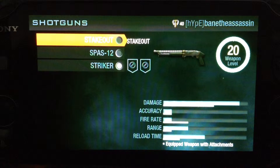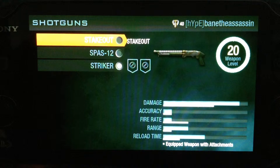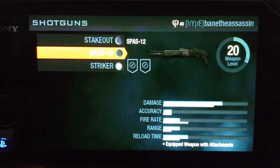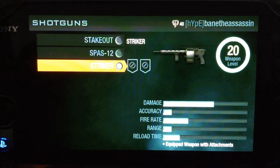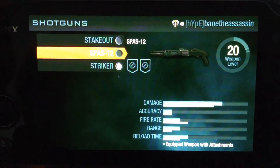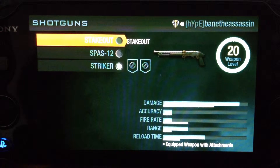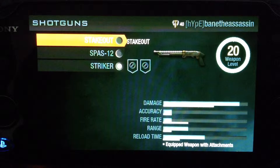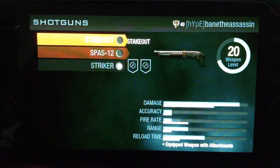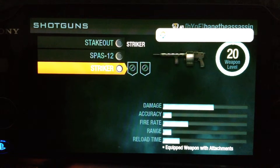This isn't like a tutorial showing you how bad it is — this is just verbally telling you. Look at that damage compared to the others. Look at that fire rate — the others clearly have a better fire rate because they have more rounds in a mag. Look at that range — honestly, that range bar should be full because the Stakeout has like assault rifle accuracy and range. The reload time just gets worse and worse — it's terrible overall.